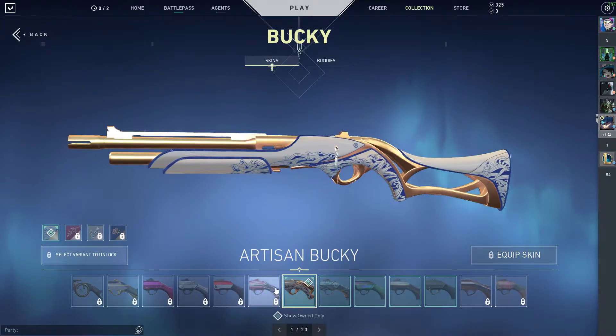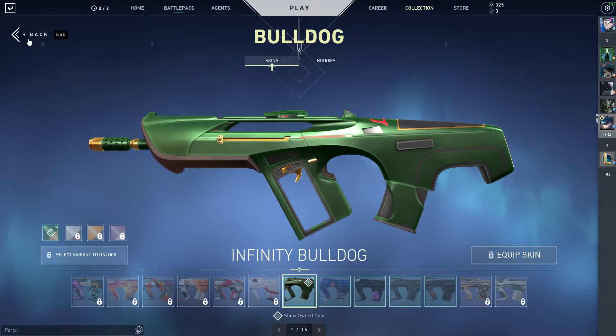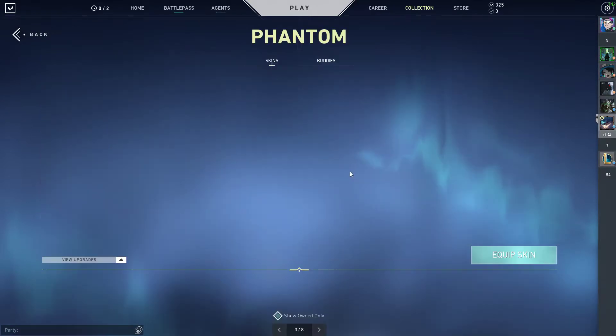I don't use the Bucky or Judge so those are just battle pass skins. Same with the Ares — battle pass, trash gun. And the Guardian I don't use either.